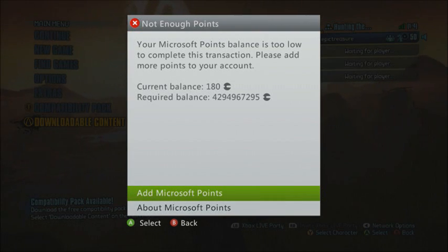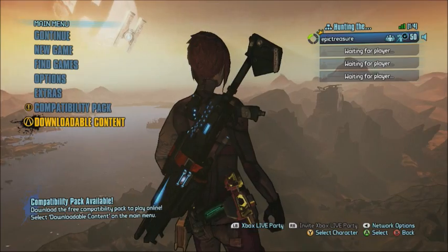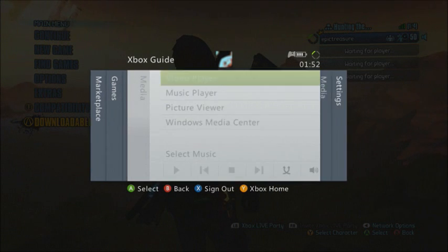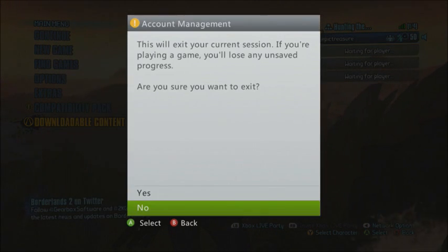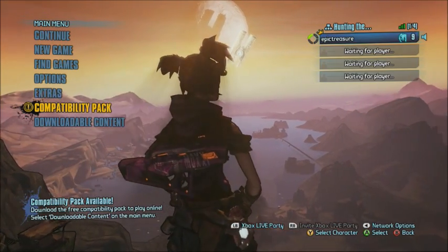Hey everyone, hope you're well. This is a Borderlands 2 epic glitch which happened today with the Mecromancer downloadable character. It should now be fixed. Before, it showed minus one Microsoft Point to buy the compatibility pack.